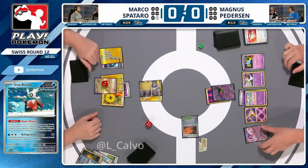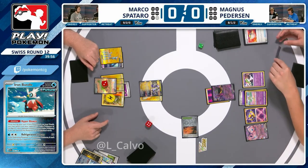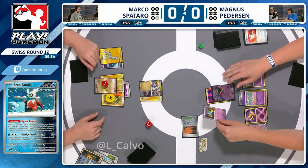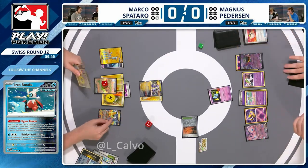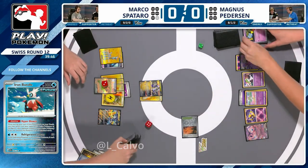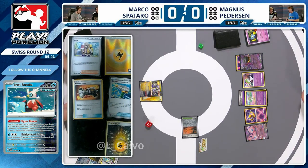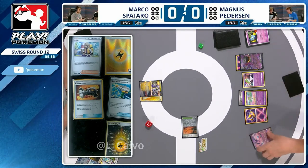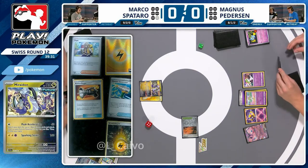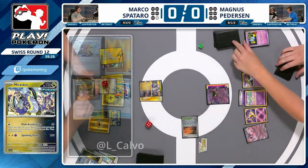Everything has lower HP than Baynet sitting on the bench. Mew is absolutely in range — it's free Iron Bundle, free Iron Crown. Just going with the Shuppet here, giving Marco one prize rather than falling into any chaotic turn with Iron Hands. Marco had already retreated the Bundle so couldn't easily get back into the next Iron Hands. Magnus probably expected Miraidon coming in, but even poking that Mew into range of a three-prize KO later is scary as a prospect.